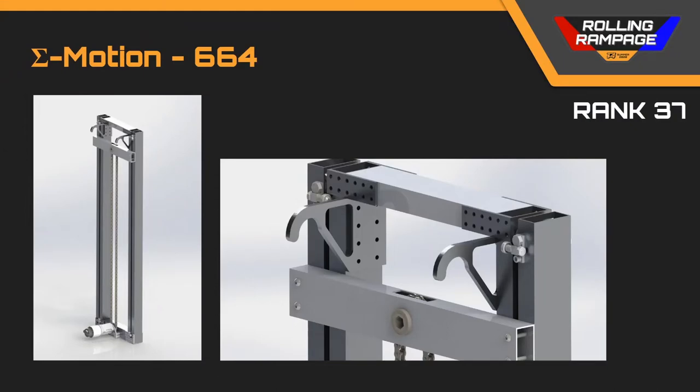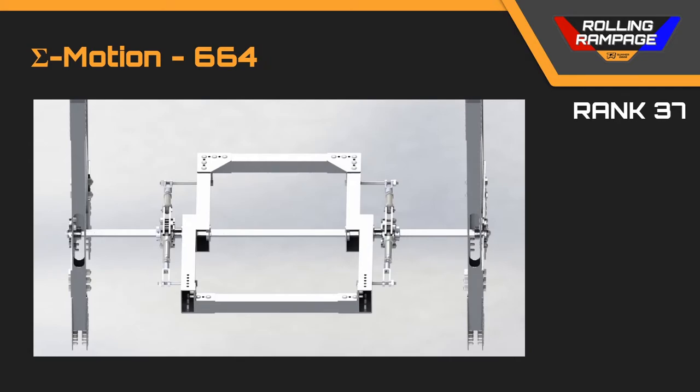Team 664 has a WCP Falcon Swerve, which I thought was good for this game. I already talked about the intake and how I thought it was robust enough. Their climber was lacking a little bit of detail, but having just a single telescoping tube is a reasonably fast way to knock down the ball without having to raise a much larger climber. I would have liked to see a bit more detail in the hook. I did like their feeder mechanism. Overall a good submission.